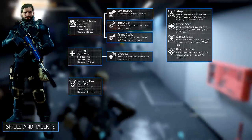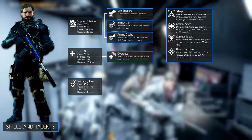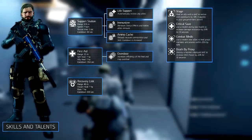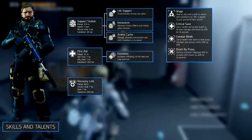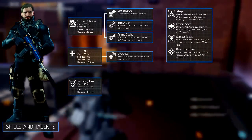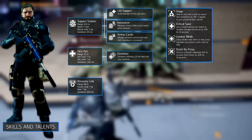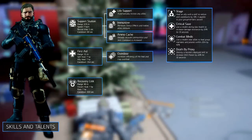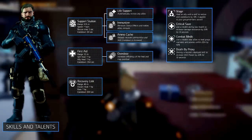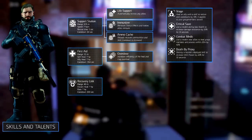Combat medic heals your squad members within a 20 meter radius by 40% when using a med kit, which practically gives you a 4th squad healing skill. An additional bonus is that it also heals your support station. And finally, death by proxy increases your skill power by 20% for 30 seconds when destroying an enemy's deployed skill. This shouldn't be that hard since a lot of players and NPCs run the turret, seeker mine or even the support station.